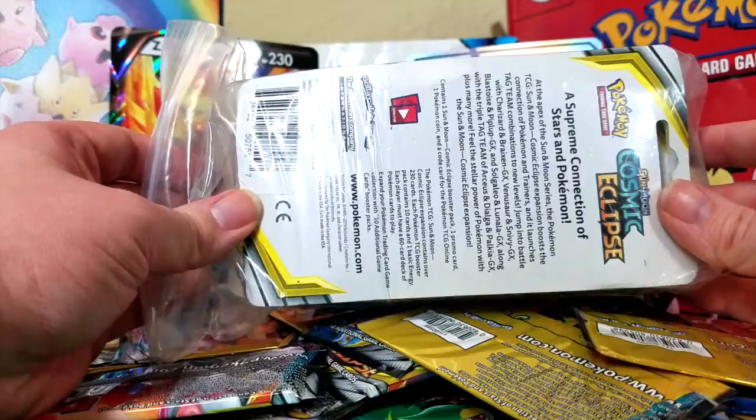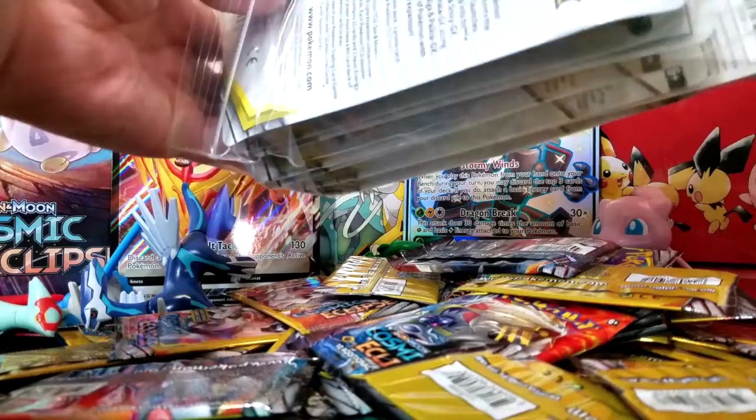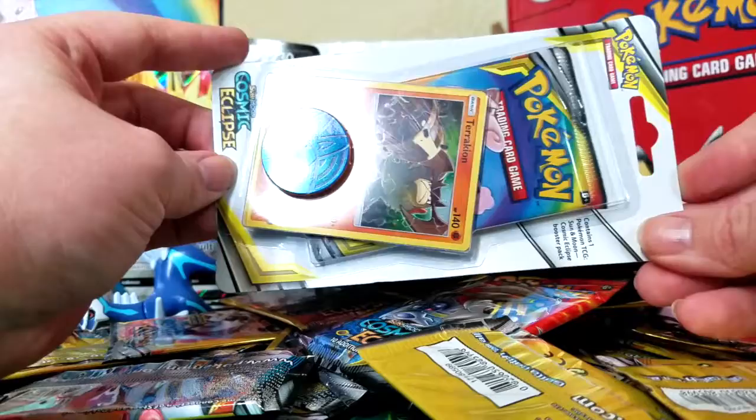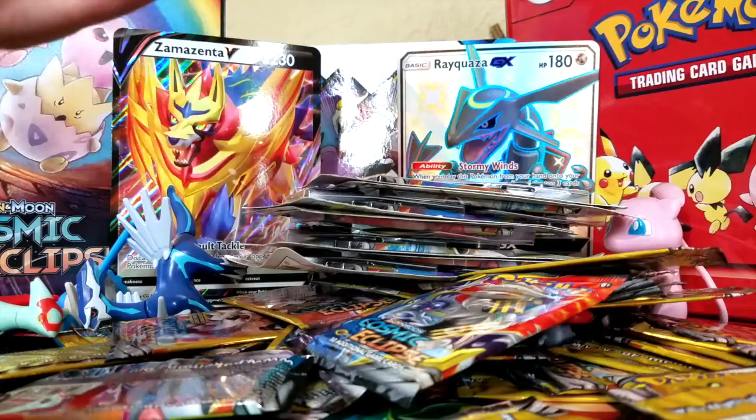I'm going to start with the blisters. These are the blisters that come with a coin and a promo card. The first one is a Terrakion Promo Blister. Since we can already see what this card is, I can just set this off to the side for now. And let's just open the pack.